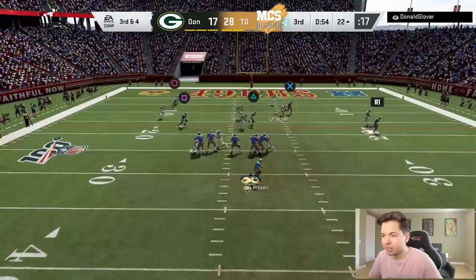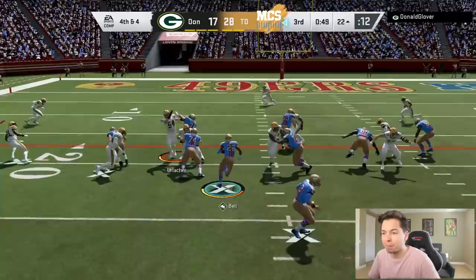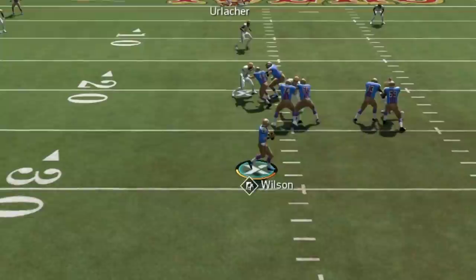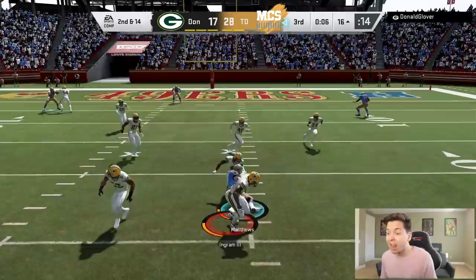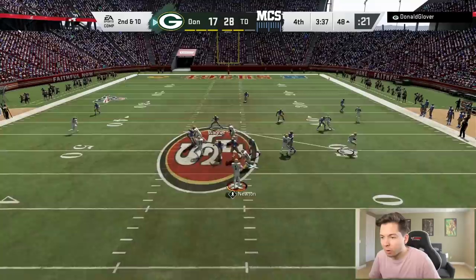I feel like we can catch him off guard right here. Here comes another blitz. Let me lob it up real quick — Delaney, go get it. He caught it but his feet were out. A field goal would put us up 14. I'm just giving it to Bell — we got a big hole up the middle and that is an easy pickup. Why can't I pass the ball? What is wrong — I'm literally frozen. What is wrong with this game? And we fumbled again. I've actually never seen that before.